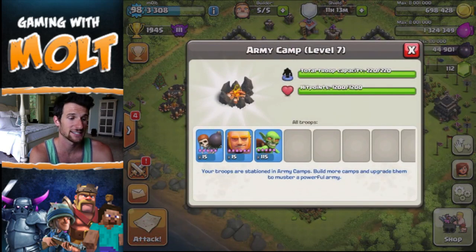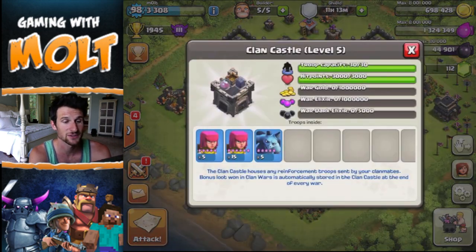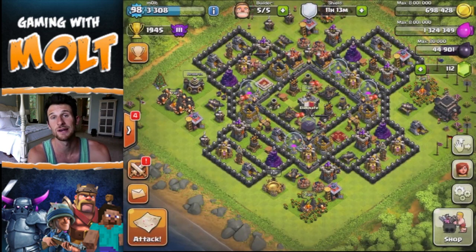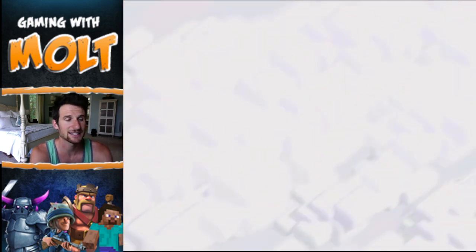We have a full army right now. You'll see we have 15 Wall Breakers, 15 Giants, and 115 Goblins. I do have a Clan Castle that's full — got some Archers and Minions in there — and we're also using our King and Queen. The spells we're using are two Heals and two Lightnings. Let's go on the attack and see if we can find a base with a good amount of dark elixir that's also pretty easy to attack.